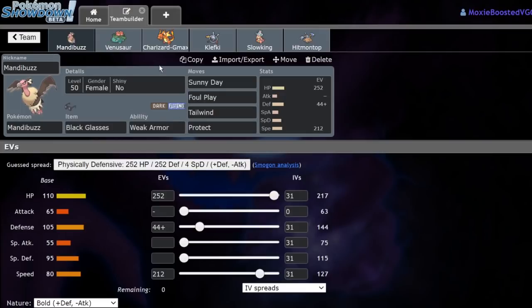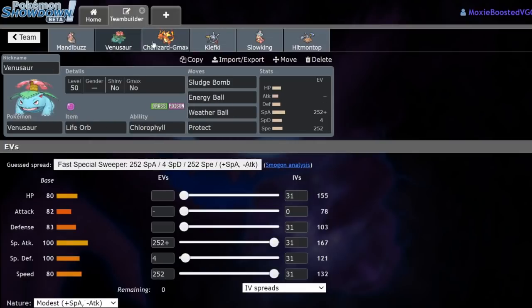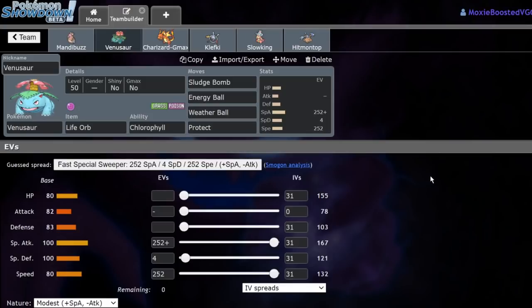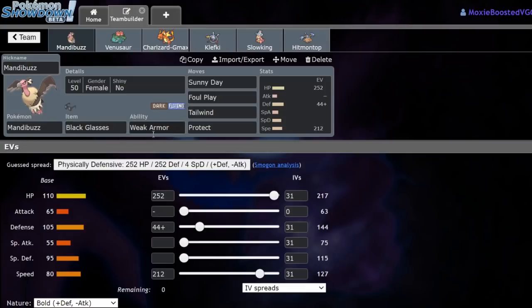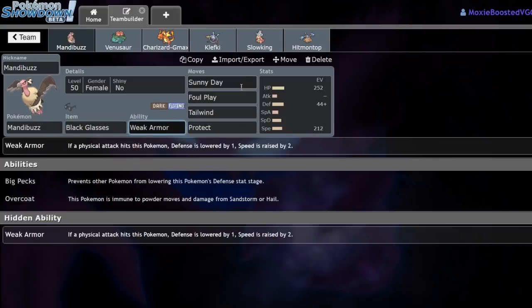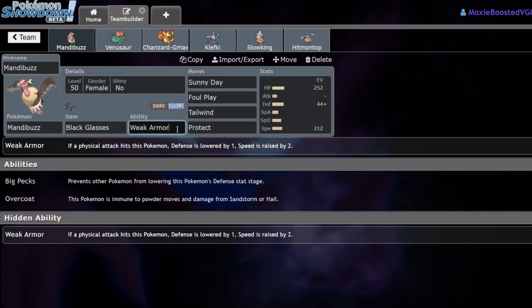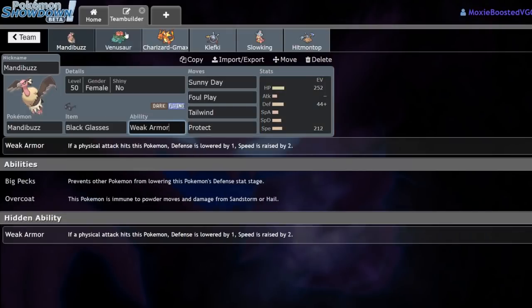This week we're facing off versus Network, and his team is actually pretty scary. What I found, though, is that Venusaur or Charizard is pretty much going to be my best Dynamax. They do have the Goth-Ant combo, which is really scary, so what I have here is a pretty physically defensive Black Glasses Mandibuzz with Weak Armor, Sunny Day, Foul Play, Tailwind, Protect. I'm just excited to get to click Sunny Day during the match.